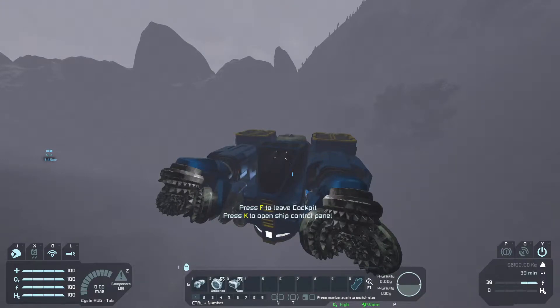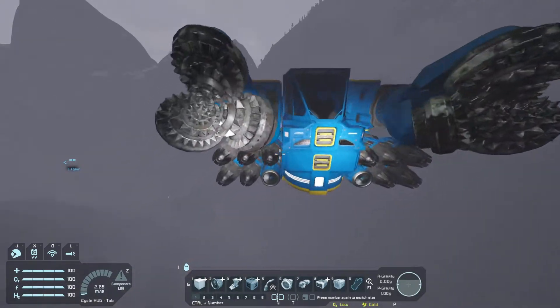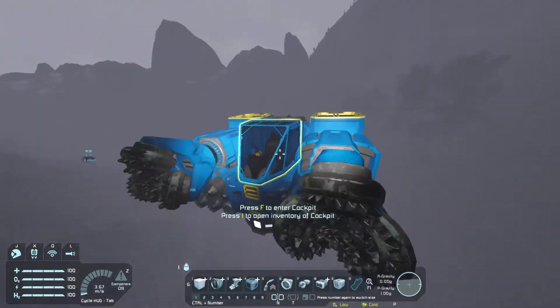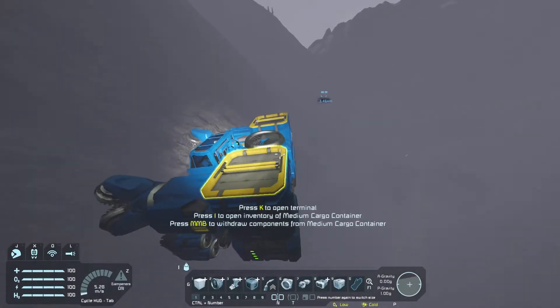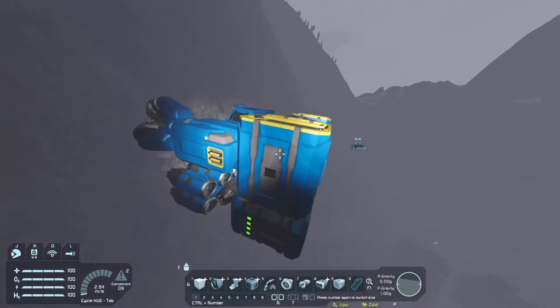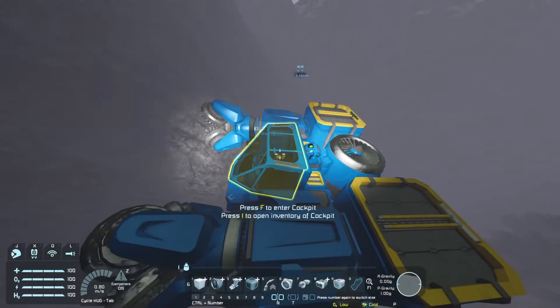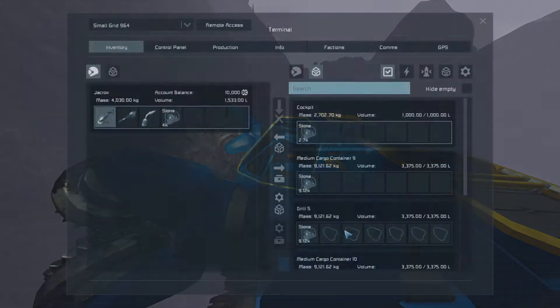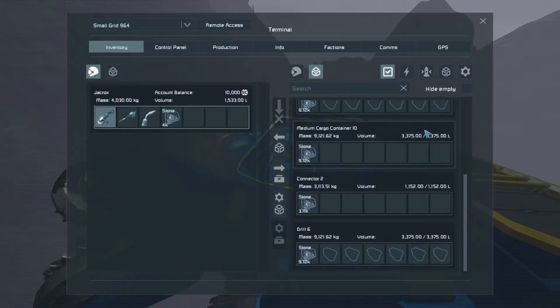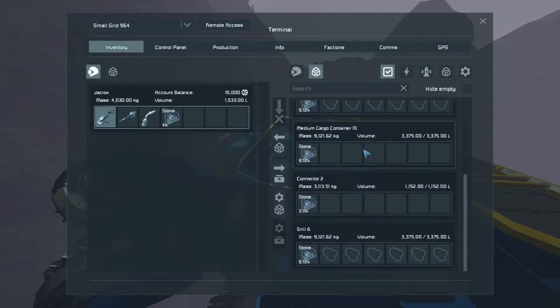I just wanted to show off this little miner that I made real quick. It's a pretty compact miner, I think. It's got one really big engine to the back. As you can see, it's got a bunch of different storages on here. The miner is actually able to store a total volume of about 15,000 liters, which lets you store a total of about 42,000 ores.